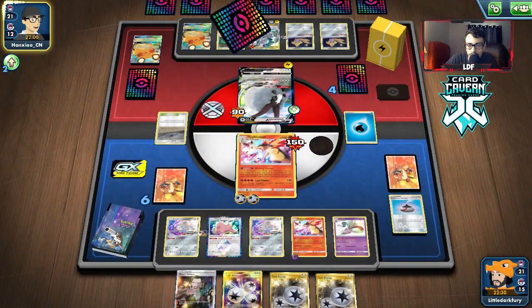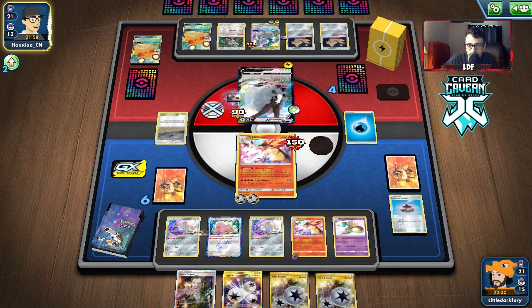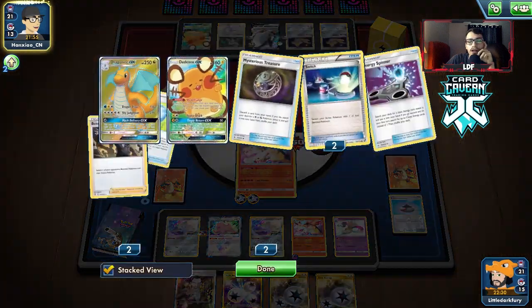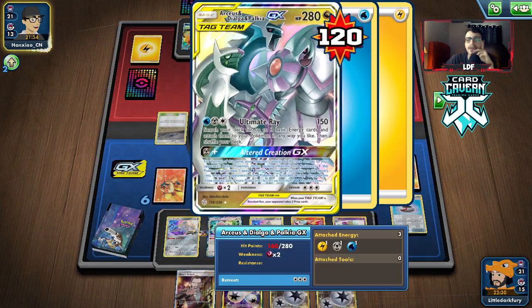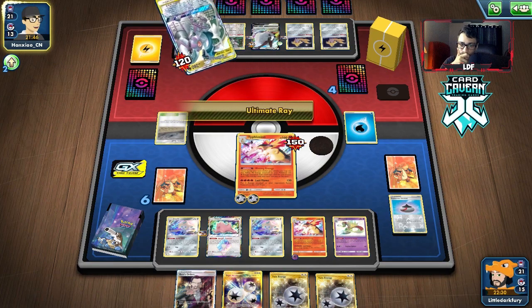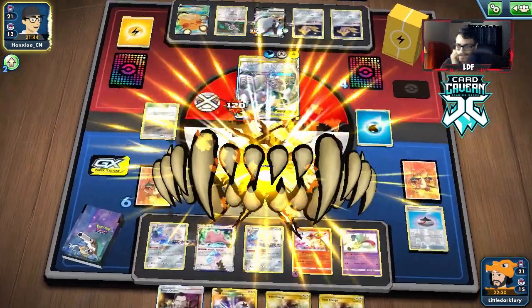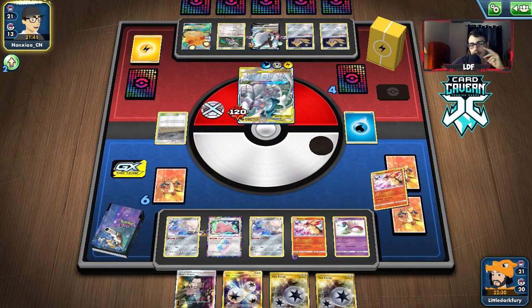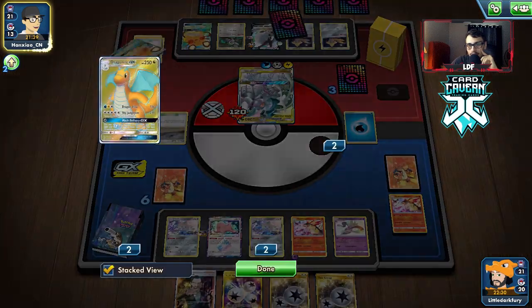It doesn't really matter what I do - I'm just going to Blazing Energy here and hope for the best. We are getting rid of two energy off this thing. They have an Escape Port and have the Water Energy to knock me out. Then get more energy back into play - I don't know what to tell you, it's just too slow, we can't keep up.